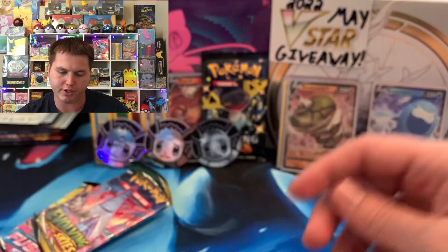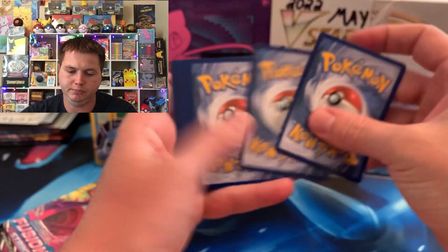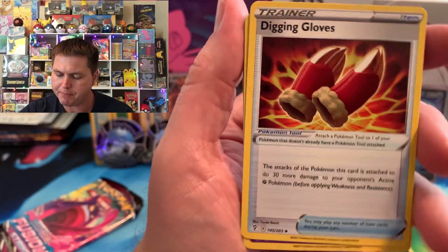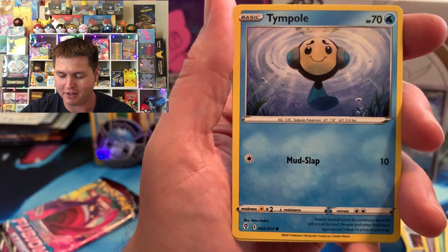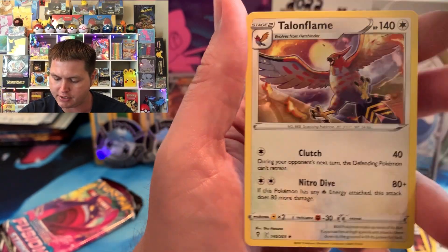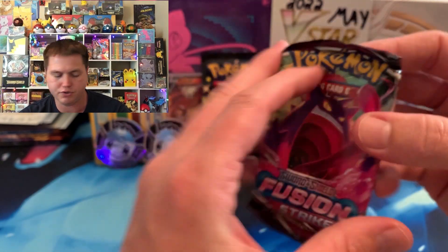Not looking too hot — we already opened up seven packs. Let's see if pack number eight can be something lucky. We got a Gossifleur and a Drizzile. We got Digging Gloves, Swoobat, Ursaring, Appletun, Cutiefly, Temple, Eevee, Lucky Ice Pop. Let's see how lucky that ice pack is — and it isn't today, at least not right now. Let's go into Fusion Strike.